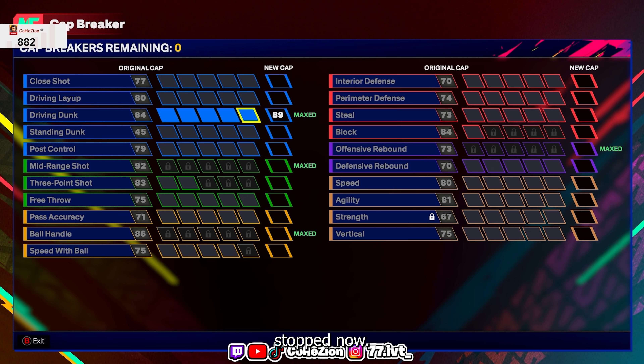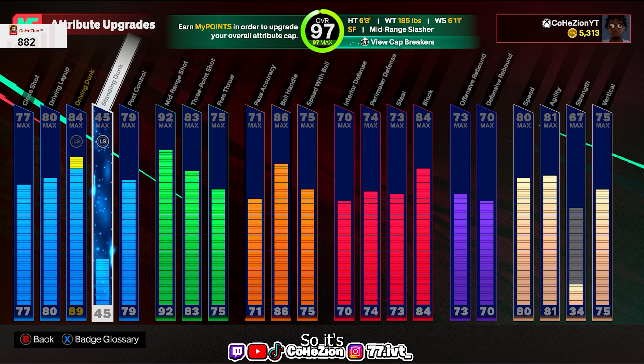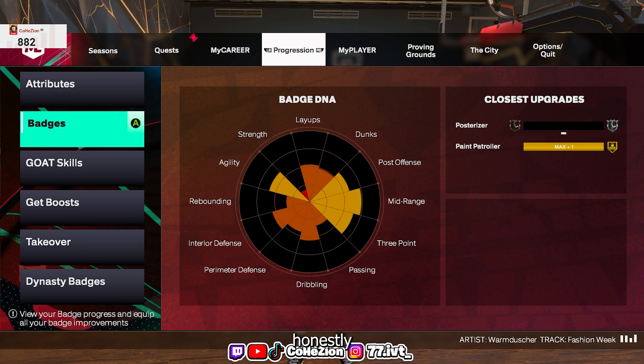Before, I would have to post up, spin off somebody, get to the rim and dunk, or fast break dunk. Now I don't have to be scared — I can stop off a pass to a teammate, shoot a fader from the mid, or just run in and dunk on somebody. Having those contact dunks in my arsenal to execute in the park and the rec is huge — who wouldn't want to go down and throw it down on somebody?